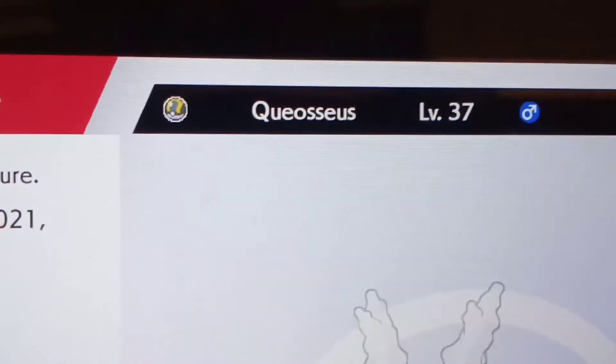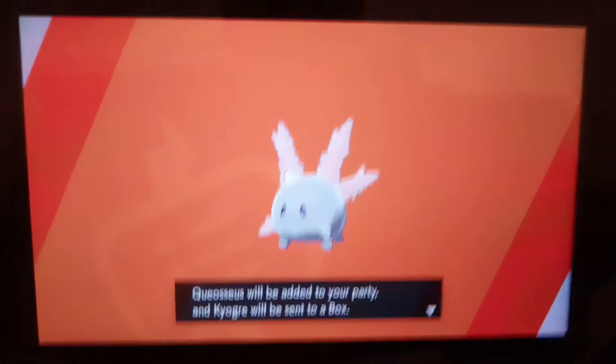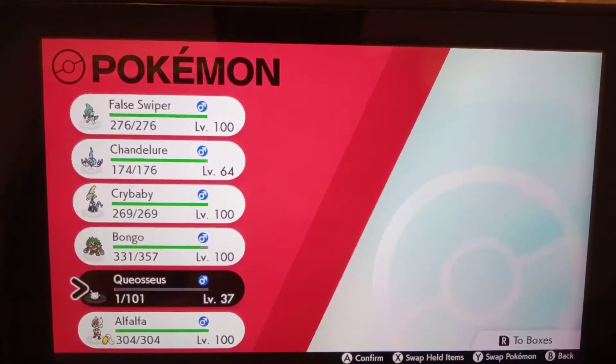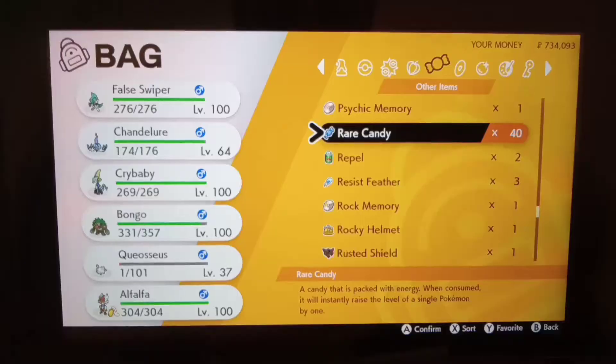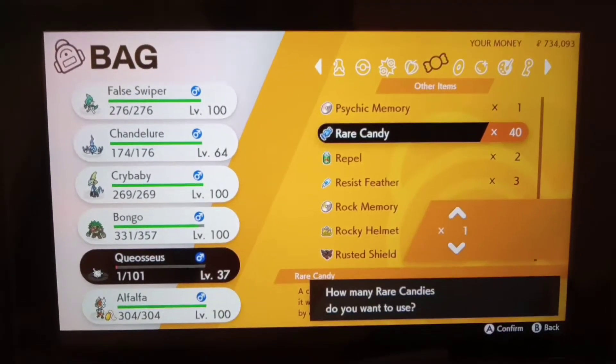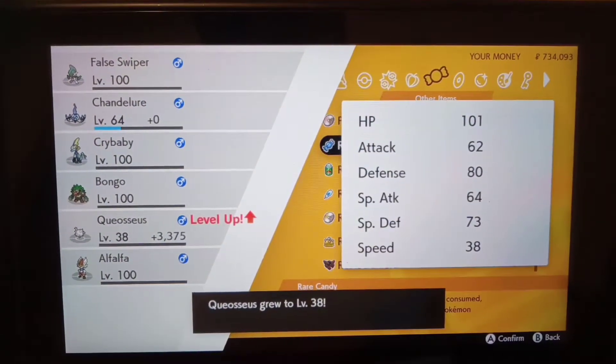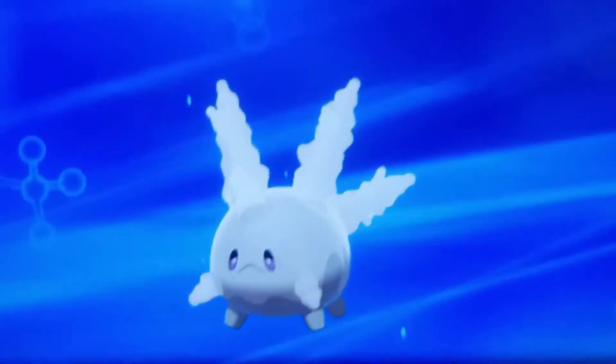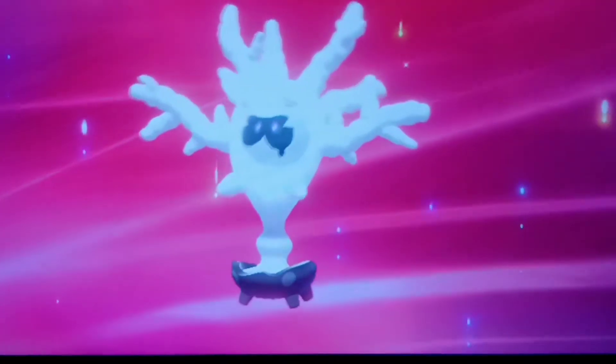It's actually one level away from evolution — fuck yeah! That just means I'm adding this to the party. Get out of here, Kyogre. Saving — let's use a Rare Candy. There we go, Quiosius — take a Rare Candy.